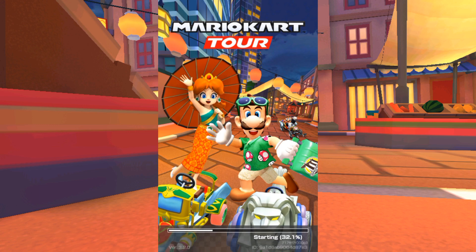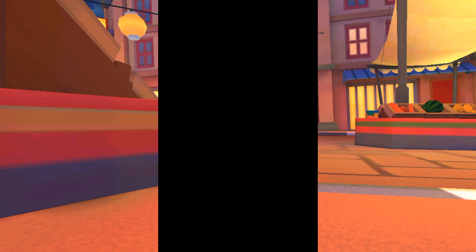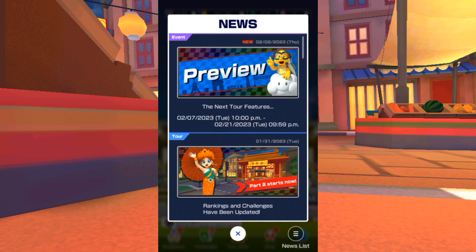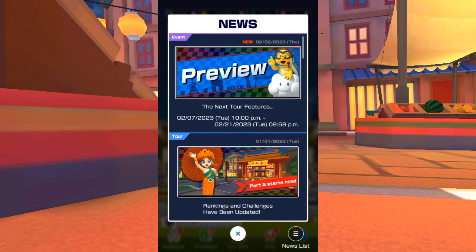Welcome back to my channel. We're going to be taking a look at the tour preview for the Exploration Tour. We got a teaser yesterday and it showed us a new nitro track, Piranha Plant Cove, and it looks like we're getting two new drivers — an Explorer Shy Guy in blue and one in yellow. Anyway, here we go — the next tour feature!